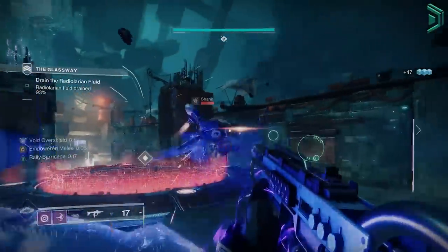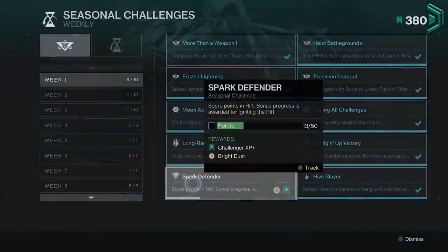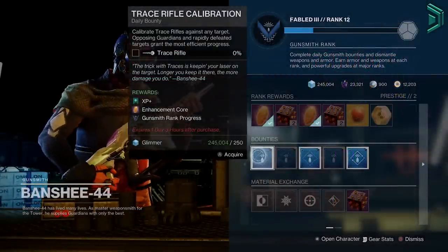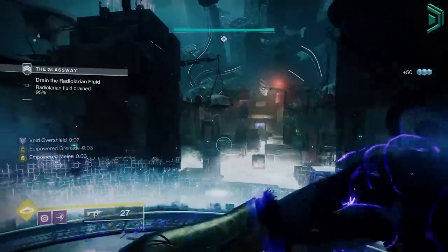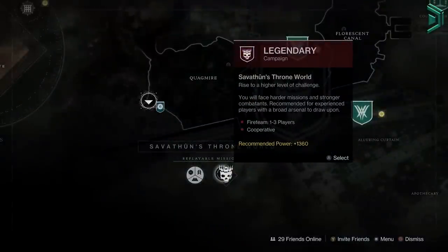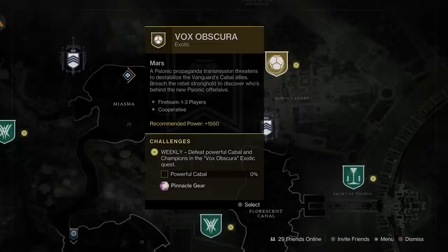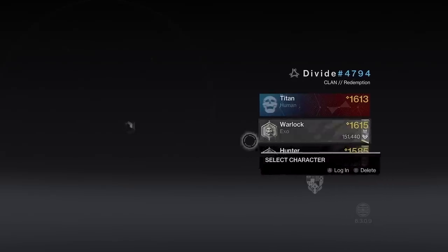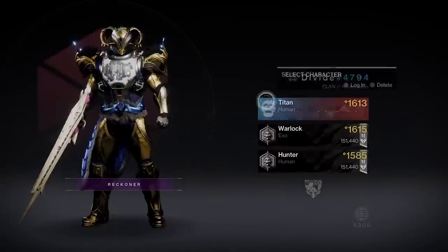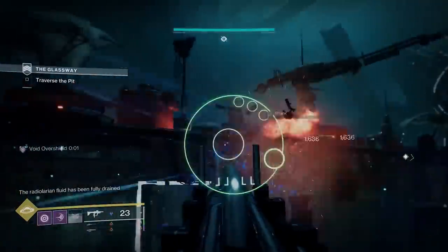To level up fast in Destiny 2 Season 20: for XP, seasonal ranks, and bonus power, do seasonal challenges, weekly challenges, and bounties each week. I'd recommend gunsmith bounties on the Cosmodrome along with weekly bounties. If you want to get to max power fast, first get to 1750 by doing basically anything in the game — the legendary campaign is best — then farm powerful rewards to 1800, then pinnacles to 1810. Repeat this on your second and third characters, then do the same at the next weekly reset starting with the character that has the highest power level, since higher level weapons can drop and be shared across characters.